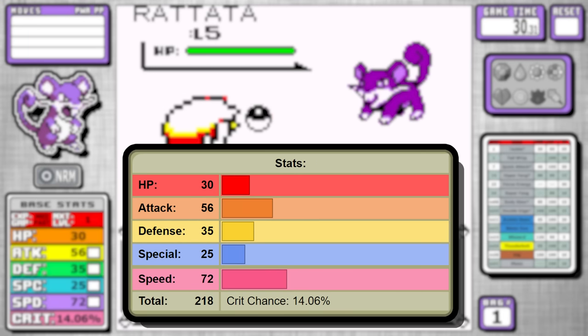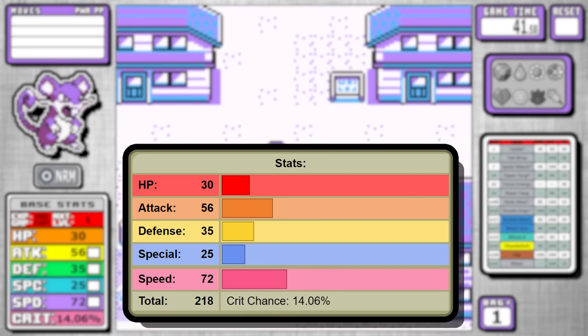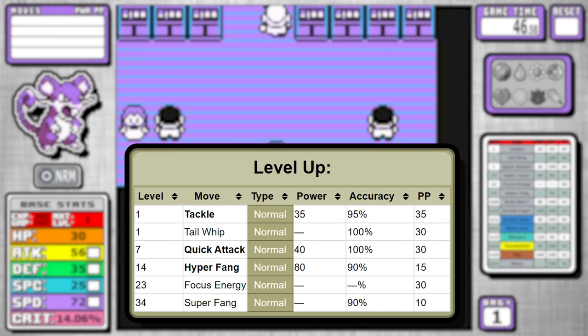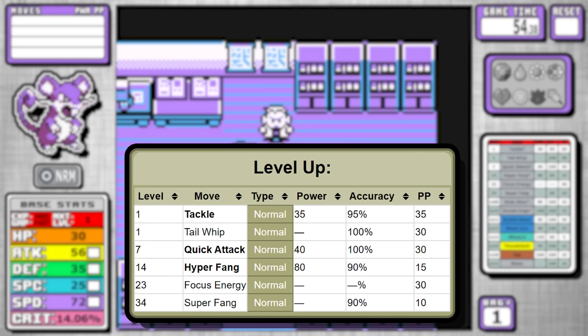There is a silver lining here though. 72 speed is actually pretty nice — it's going to be the strength of this Pokemon — and while 56 attack isn't the best, it is serviceable when you look at the level-up learn set. It's no surprise that every move here is normal, and we'll talk about the TMs in a bit, but the key to success today is answering the question of how fast can we get to Hyperfang.